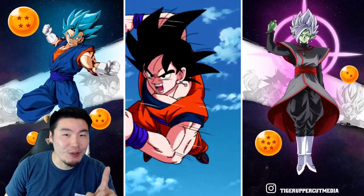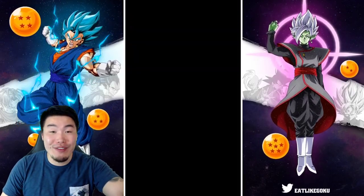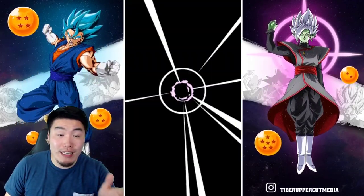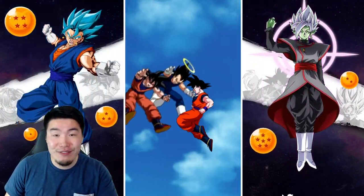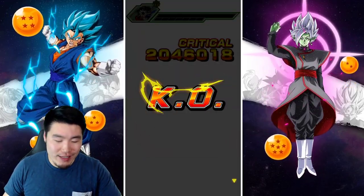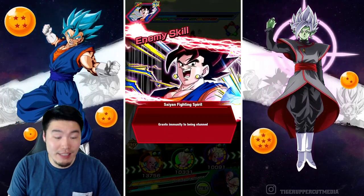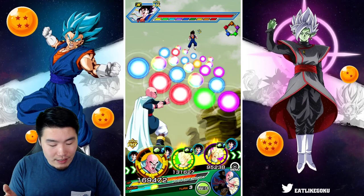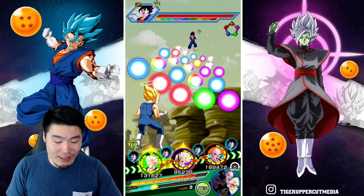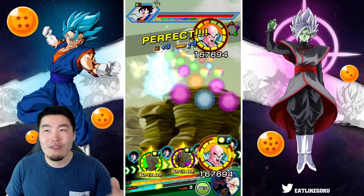To be honest, I already knew that Goku was the better unit before I started the video — this was just a good excuse to make a double showcase. Realistically, Goku is for the most part gonna be the better performer. He just has a better passive. His stats are actually a little bit worse than Vegeta's — Vegeta has about 300 more attack — but with the way their passives work, Vegeta needs to take a hit first to get his full passive, whereas Goku can just straight up attack and get his full passive.